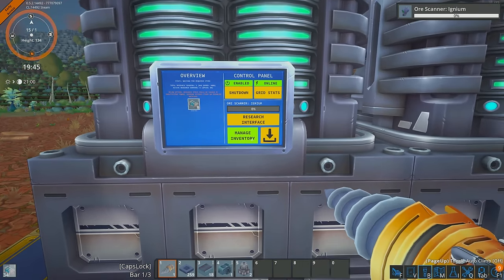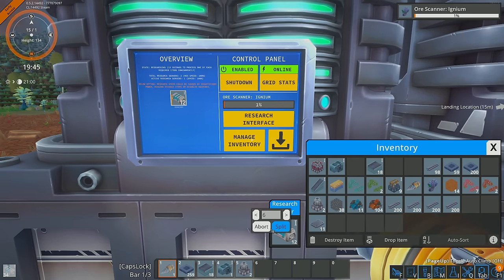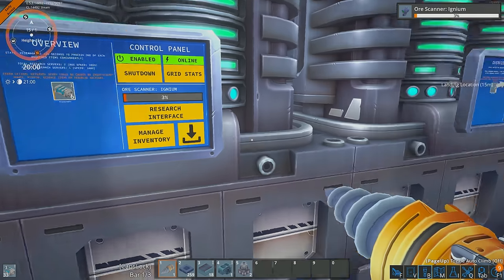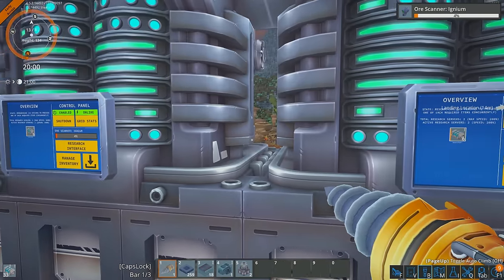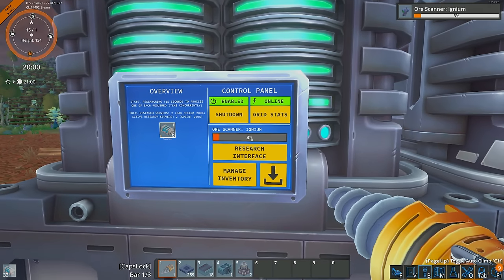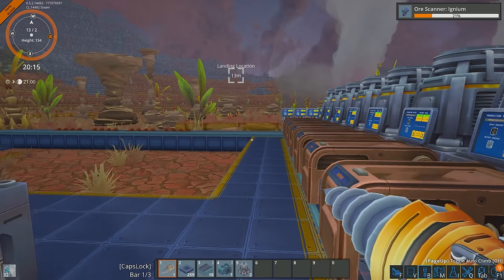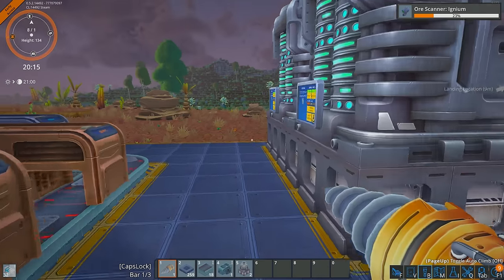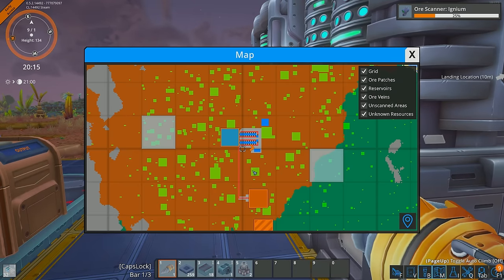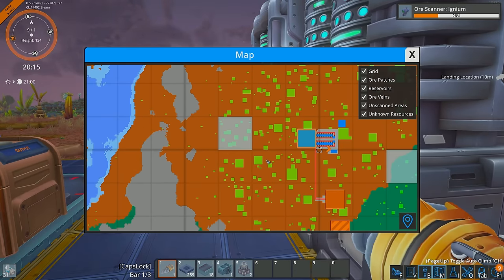I want to work on the power. I want to dump some in there — I can split by right clicking, split by six, and put some in the second researcher too, which should hopefully double the speed. Looks like it possibly is. Now I just have to wait for this to be done and then we can scan for some igneum. If we remember, we looked on the map and there were some ores here, which I'm guessing are underground. Let me figure out what direction that is — it's in this direction.